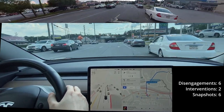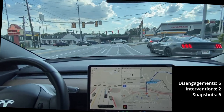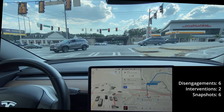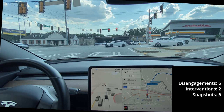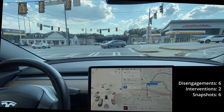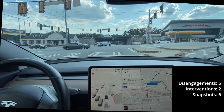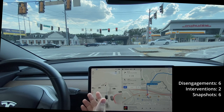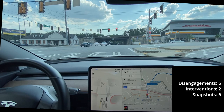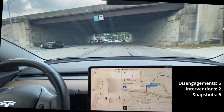From here I'll enable FSD and it should be able to drive us home. I do like the improved visualizations — they're much more permanent, they stick around for longer, not as much fuzz, which is good. That means the system has more confidence. I guess with the higher frame rate it makes sense, but obviously they did change the assets and stuff as well. Let's see if it picks the correct lane. It's gonna miss it.